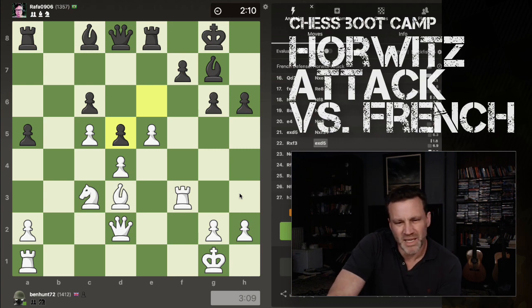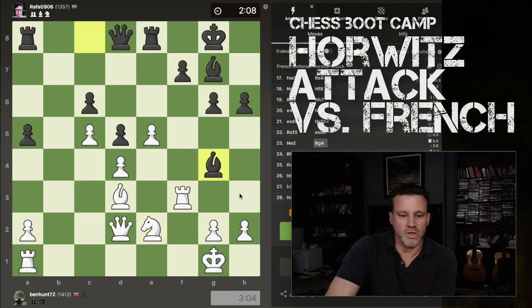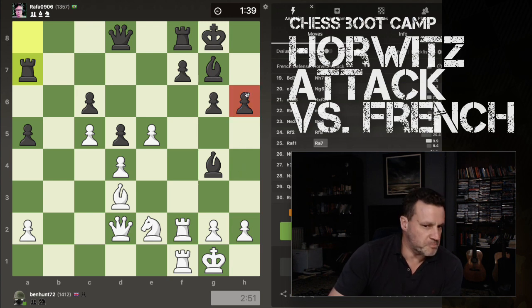He takes back with the E-pawn. Now my Knight's not doing much, so it's time to bring the Knight around. He targets my Rook. I offer him the Knight, he doesn't want the Knight. So we double up. He lifts a Rook. And now it's getting to time to pull the trigger.